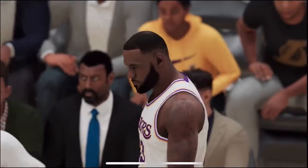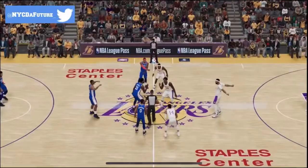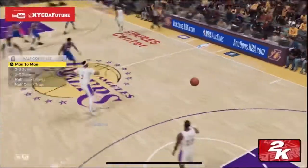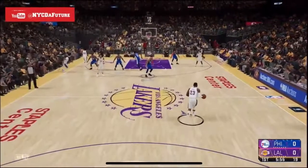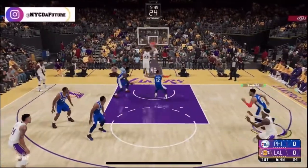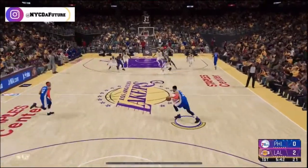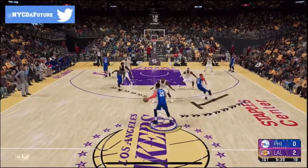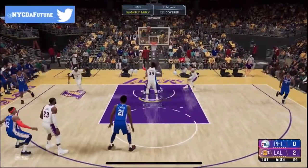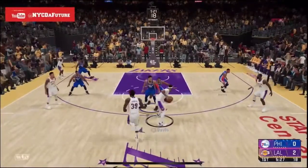I'm going to show y'all live how I do the plays. First take, nothing edited. I'm not really playing defense — I just want to show y'all how to do the plays for your favorite plays and so on. You press the left button on the D-pad. Now right here you get this play. I could've drove and dunked but I passed it off. There are so many options for that play.